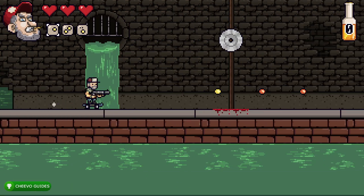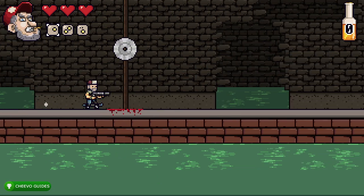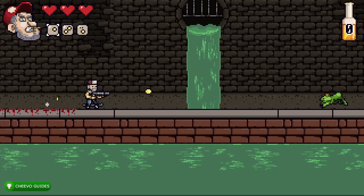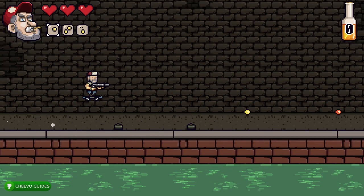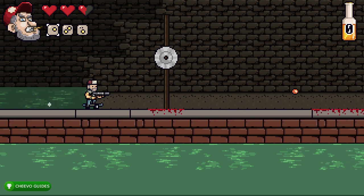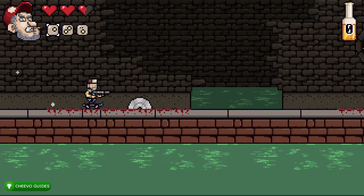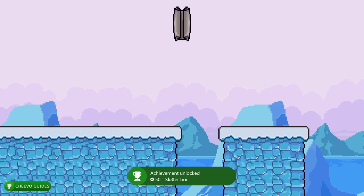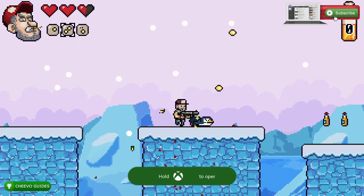After defeating Mr. Junkersmith we unlock our third ammo type and end up in the skateboard mini game, where you skate your way out of the sewers. It's a little difficult at first but since it's not randomized you can learn the exact pathway and get the hang of it. Once you complete the mini game and finish the level, you unlock 'Skater Boy,' worth 50 gamer score.